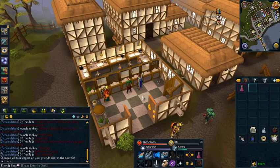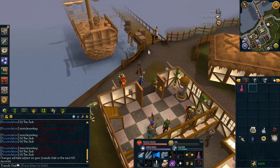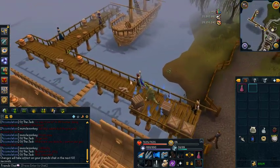Hey guys, what's up? It's MunkleZonkey. So in this video, I'm going to have a guide for you guys, and the guide is going to be how to kill cave horrors. This is a money-making guide. At the moment, black masks are selling for about 1.5 mil each.